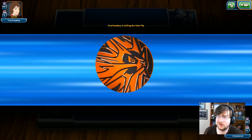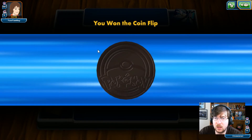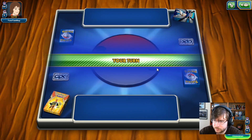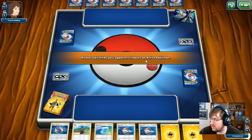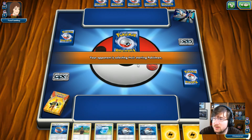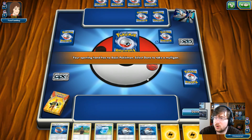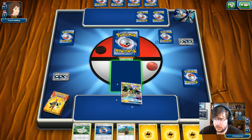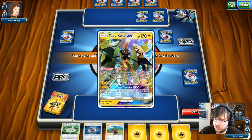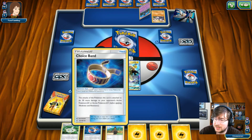All right guys, we're here for Match 2. Yam Yam Boy is our opponent playing Fighting, Colorless, and Psychic — it definitely could be a lot of things. We are going to go first here. We actually have no Pokemon whatsoever, so we are going to have to pass this first turn and give our opponent a nice mulligan. We do have an Acerola in the deck, so we might be able to use that. We are leading in with Tapu Koko. We do have the Aether Paradise Conservation Area, so we'll be able to take a little less damage.